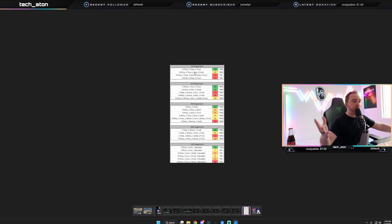At the 7th expansion there are four different types of land that could roll. You could get: two plots, one tree, one fruit land; two plots, one tree, one iron, two fruits; three plots, one tree, one iron, one gold, one fruit; or four plots, one tree, one fruit. These are based on the percentages.